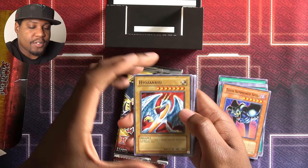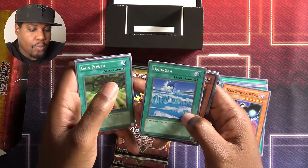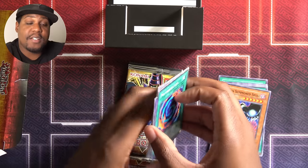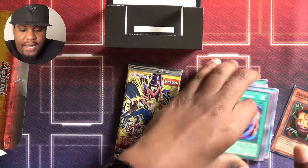Next up we have Heozan-Ryu, Toon Summon Skull again, Gaia Power — that's cool — Umiruka, Sangan — a great floater, love that — Mask of Darkness, Armed Ninja, Flame Swordsman, and Polymerization. So my first super rare is Sangan.